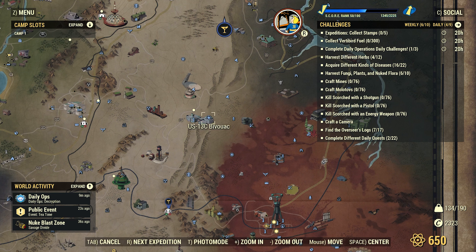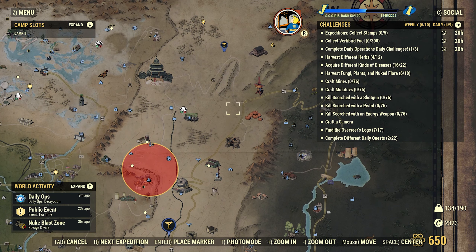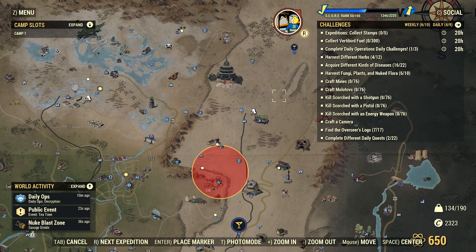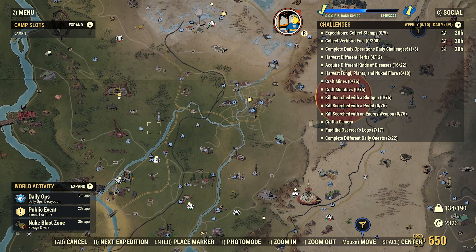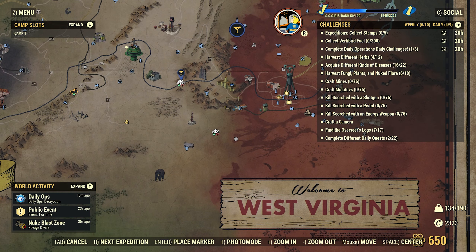This resets items inside of buildings, items scattered on the ground, magazines, chems, anything like that. It respawns plants, veins, and even those crashed satellites you can find around the map. It respawns everything — it just completely resets your loot table.